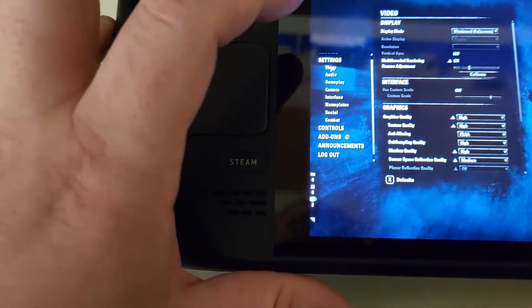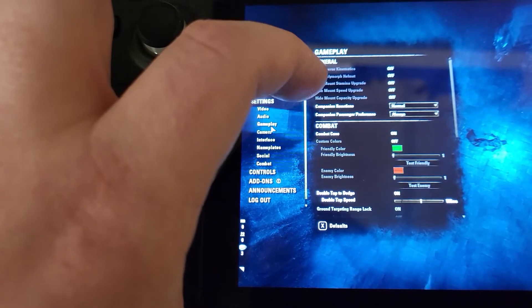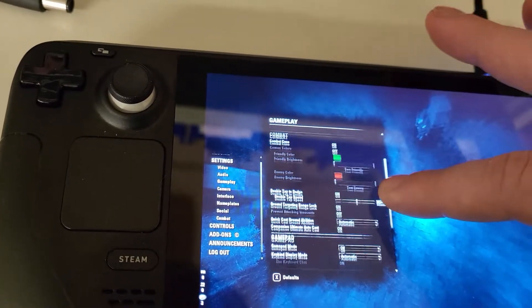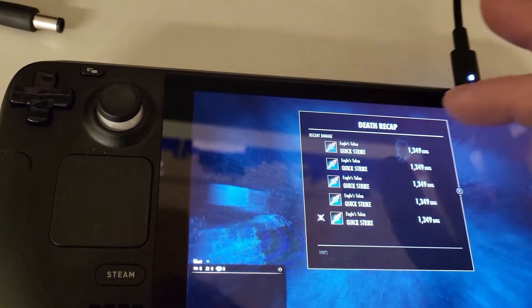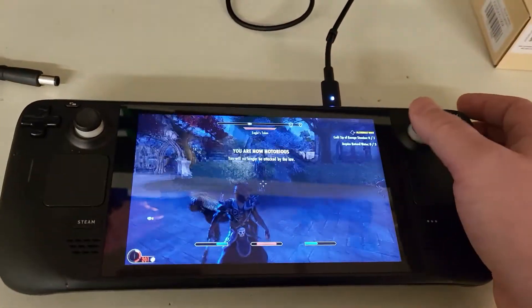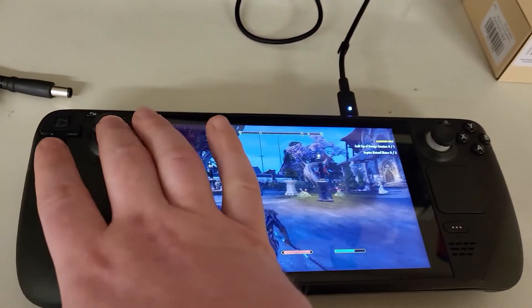I have Settings... I believe gameplay is where we can find the controller... Gamepad: On. Oh my gosh, it works! Controller support works. Thank you to the person that helped me.